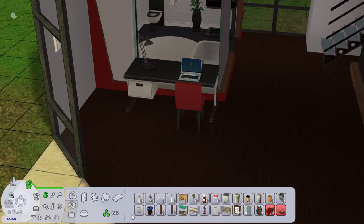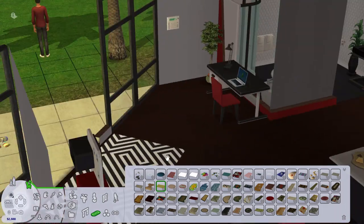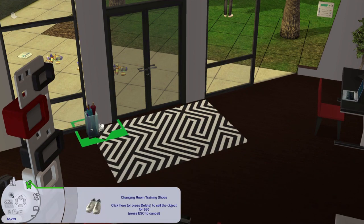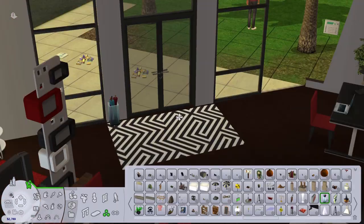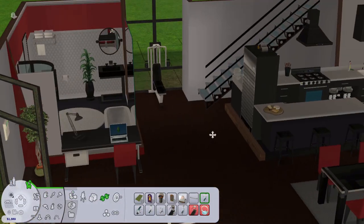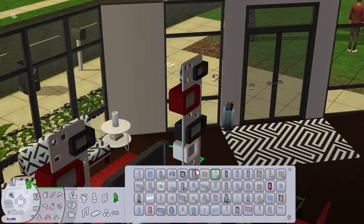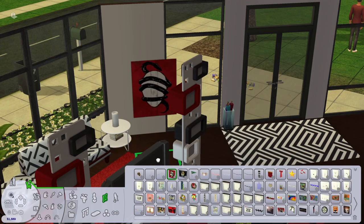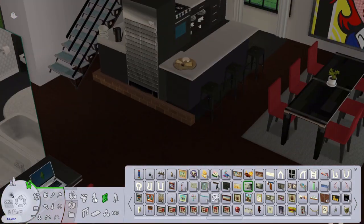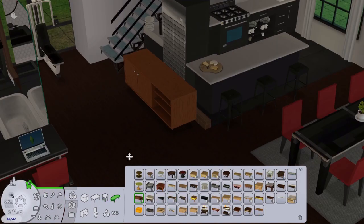I struggled so much with that chair — it took ages to place it. Another thing I've cut here is trying to place the desk. I couldn't get the chairs to snap into the desk, so I had to turn off move objects, snap everything to the grid, and it was a whole ordeal. I probably spent about 20 minutes trying to place that desk. I've also added a bit of extra money into Don's family funds, which at this point I've done with almost all the Pleasant View families.